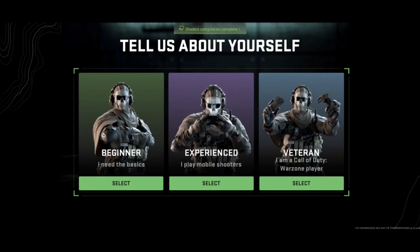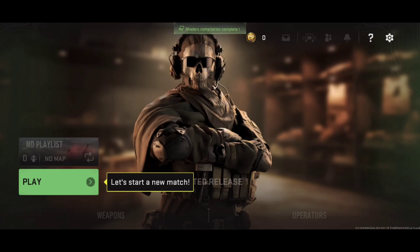As soon as you select your player type, keep your device patient — please don't click anything. When you try to start a match you will see an error status: 'Waiting for data centers.' I faced it up to 30 times, so please don't click back, don't close your network, and don't switch your network. Just let it connect to the server automatically — it depends on your VPN and how many players are connected.